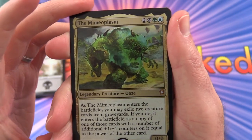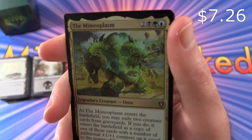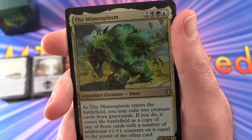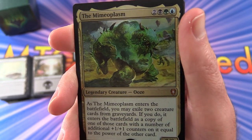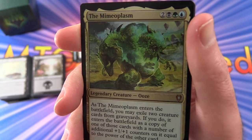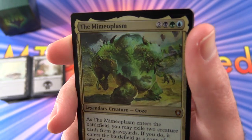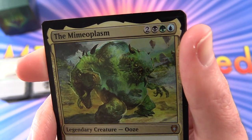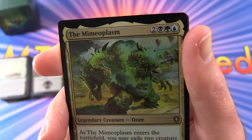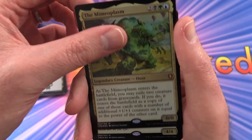We have a very nice Mythic foil — the Mimeoplasm, legendary creature, 0/0 for 5 mana. He's a 3-colour commander. As the Mimeoplasm enters the battlefield, you may exile two creature cards from graveyards. If you do, it enters as a copy of one of those cards with a number of additional +1/+1 counters equal to the power of the other card. He looks pretty tough.